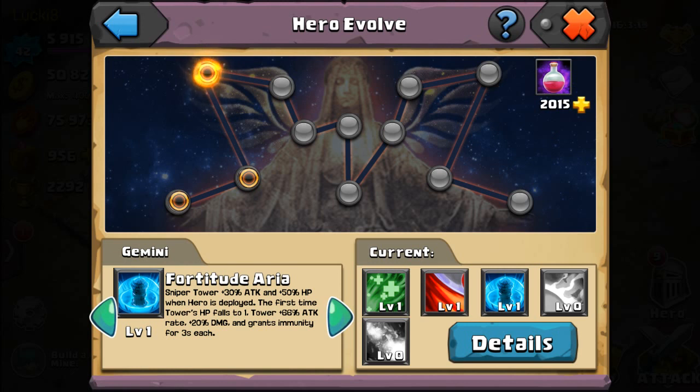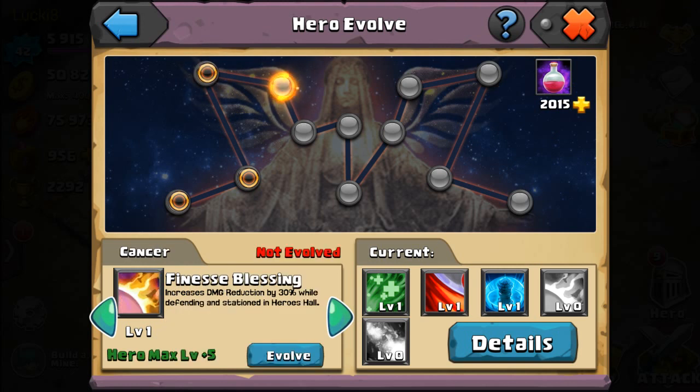Fortitude increases sniper tower attack and HP. Also, when your tower gets down to one HP, your tower will be immune to any sort of damage for about three seconds. Every second counts, so you have more time to dispatch your opponent if they're attacking your base. Pangoli's third skill is pretty useful for base defense.